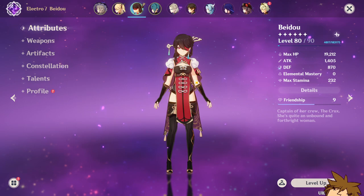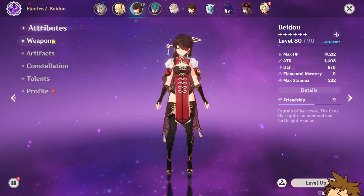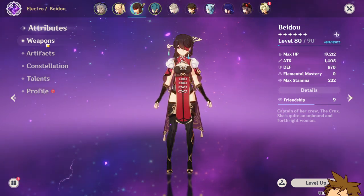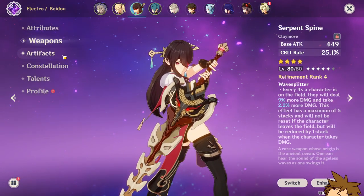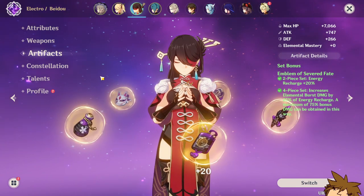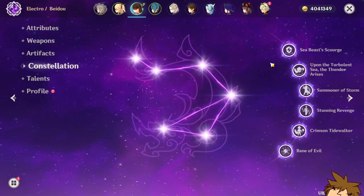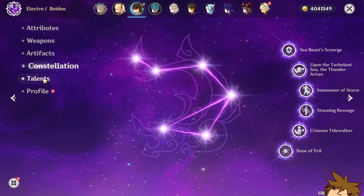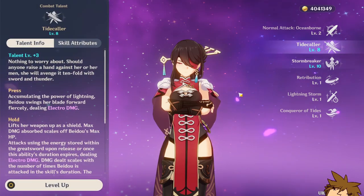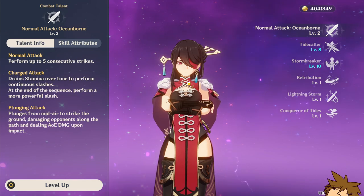Your third character is flexible. I have Beidou because she's an incredible sub-DPS and I highly suggest building her. Beidou is easy to build — a crit damage weapon and a four-piece Emblem of Severed Fate will increase your elemental burst damage a lot. I have her at C6, which is insane, but you'll want to stop at C2. Put talents into burst, and the rest into elemental skill. Don't put anything into normal attacks on a Yoimiya team.